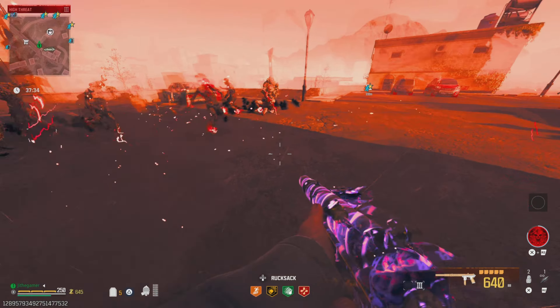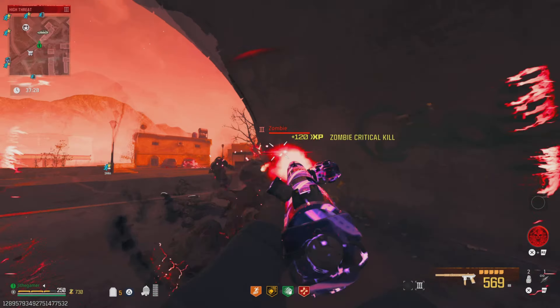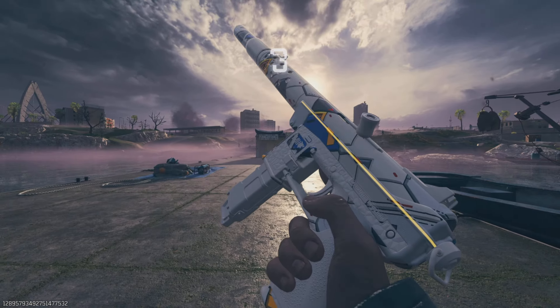Today we got one of the most overpowered weapons in the game — if not the most powerful weapon in the game — the FTSE Siege. This is a new build. The fire rate is a monster, the ADS got improved, and this weapon is just going to demolish everything. This thing is good for pretty much everything in MWZ.